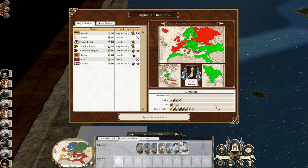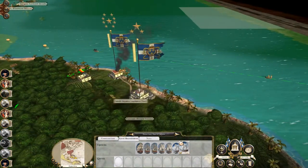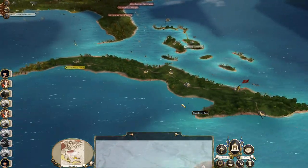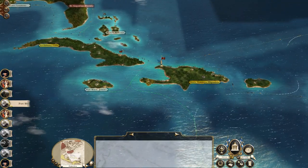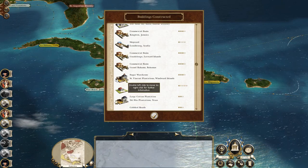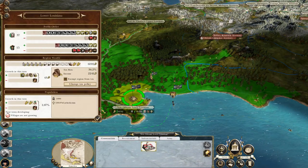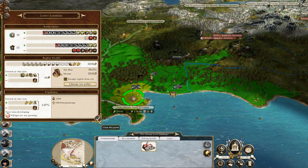There is no one else to trade with. While these armies down here are replenishing, we will ready them and then send them to attack Havana — which will be very, very lucrative — and Santo Domingo. Lots of ports, a shipyard which we've upgraded, and a magistrate which we've upgraded. Villages are not growing — I need you to grow, Baton Rouge. I need to stop recruiting armies here. None of my territories have got a lot of population.